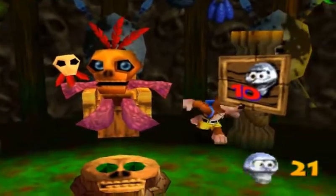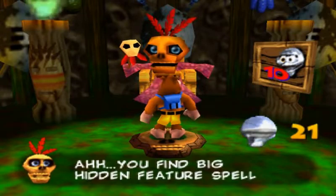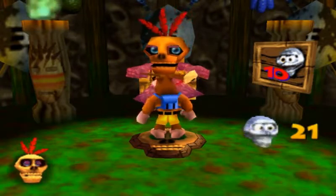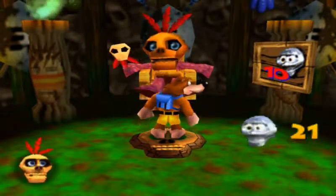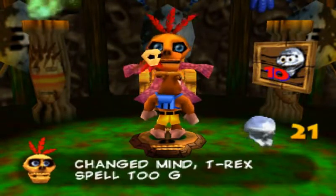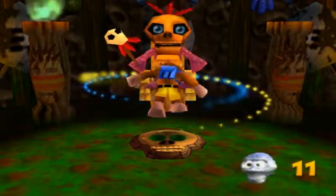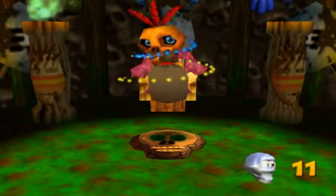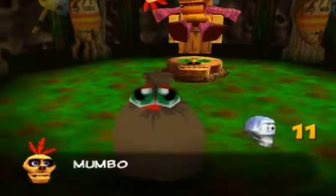Let me see if there was something else behind your chair. This Easter egg again — the little random transformation where Mumbo decides that he will turn you into a T-Rex, but thinks that it is too good for that game, and will save it for the next one. I didn't think that would happen in this hack.